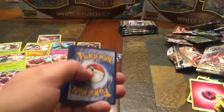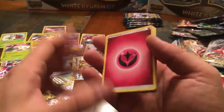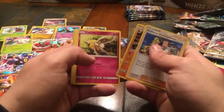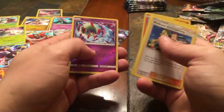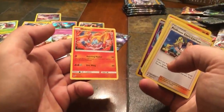Third Lost Thunder pack — Fairy energy. Professor Elm's Lecture, Trumbeak, Pupitar, Cutiefly, Chinchew, Hoppip, Pikipek, Slugma, Reverse Holo Natu, and a Moltres non-holo. That would have been nice to have Moltres in a holographic. Hopefully this isn't one of those sets where we only get one holographic.